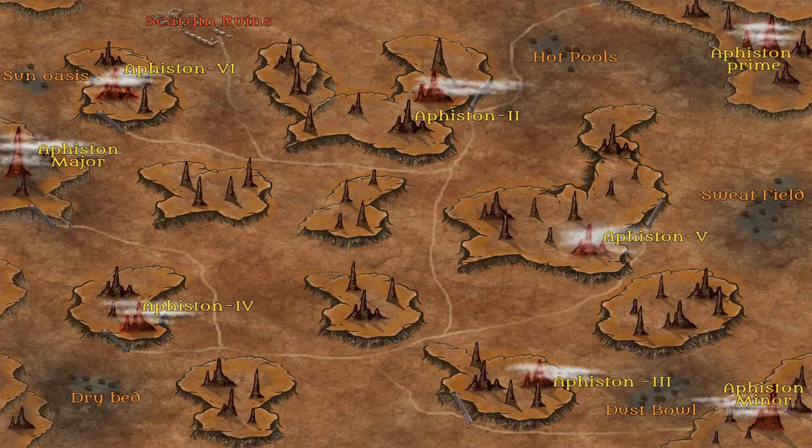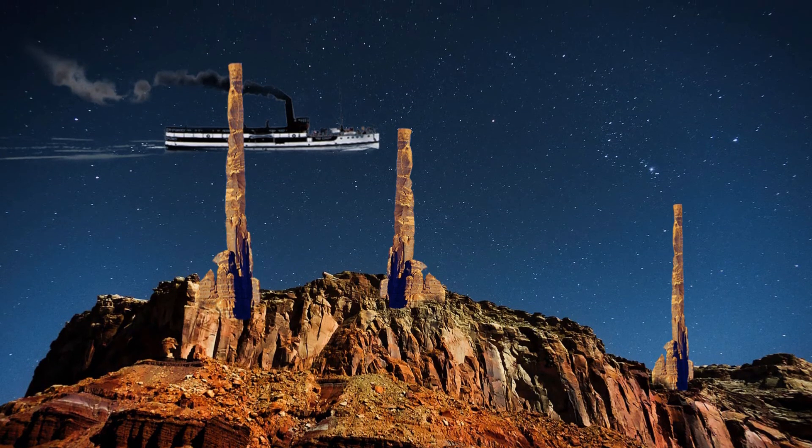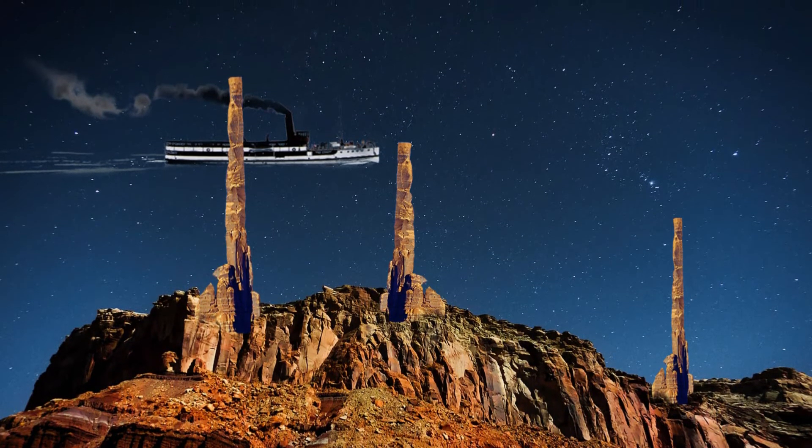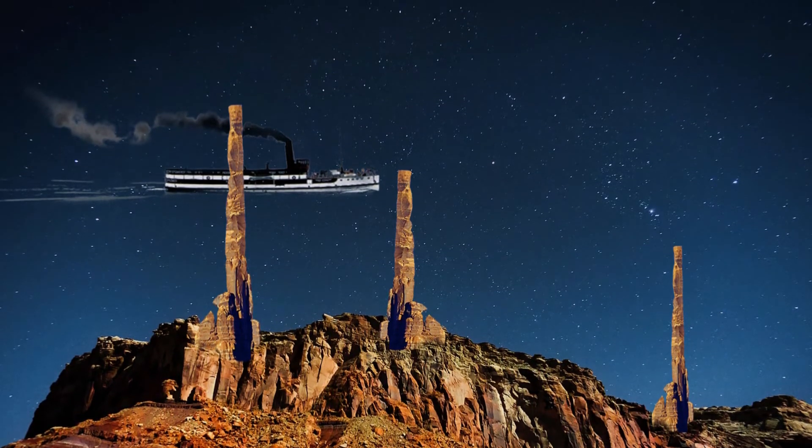The population of Ephistan is surprisingly high, numbering in the low millions, with most living in several large cities, but there are hundreds of towns and small villages scattered across the smaller plateaus. While there's not much to keep the people on Ephistan, the high volume of fire gel production makes it an attractive place for those seeking jobs and makes the world vital to the empire. While information on Ephistan is currently limited, there are expected to be more detailed files in the Exemplia Library coming soon.